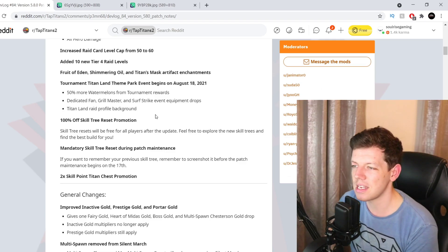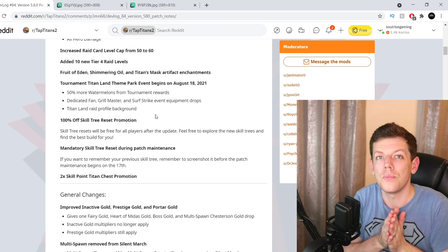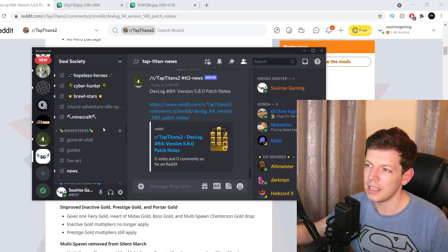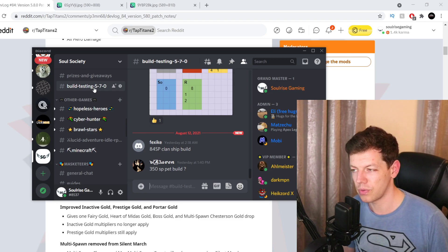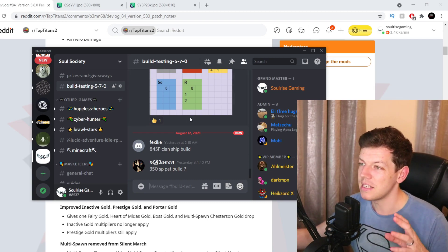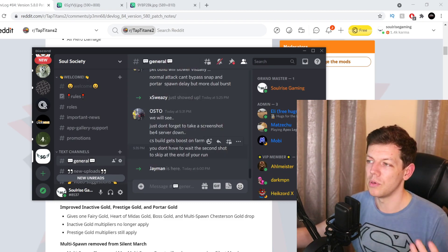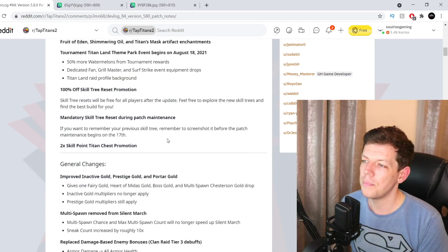There are 100 skill resets — go nuts. As mentioned, if there's any update on build guides, optimizers, or tools I'll post it. Otherwise, I recommend joining my Discord. I have a channel called Build Testing — it started in 5.7 when new skills were introduced — where people share skill builds, trees, comments, and ideas. General chat is also very active for help. Links are in the description below.